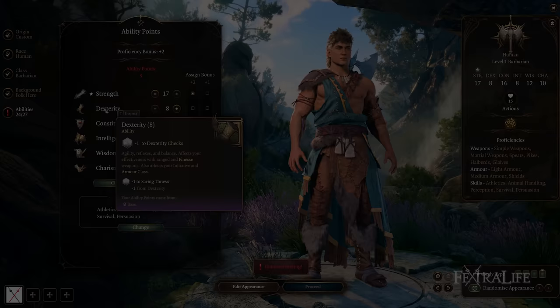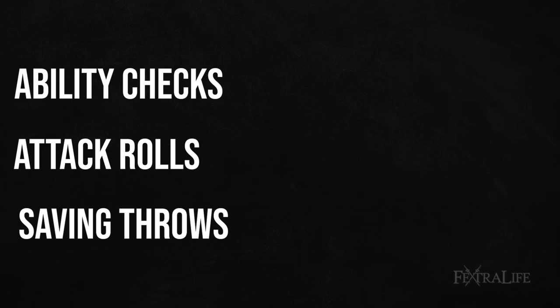Both your ability scores and ability modifiers will dictate how successful your character is at various things throughout the game. The reason we begin with ability scores and ability modifiers is that the D20 is rolled in three different instances: ability checks, attack rolls, and saving throws. All three of these will use your ability modifiers when determining their outcomes, so it's wise to know how they are calculated.